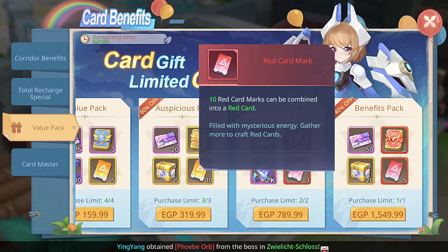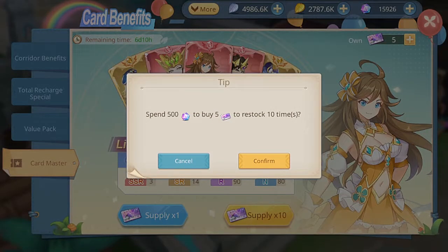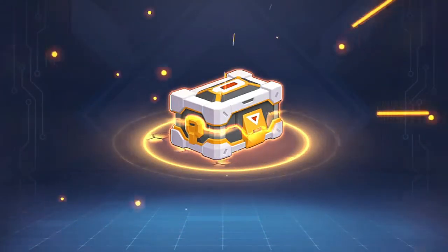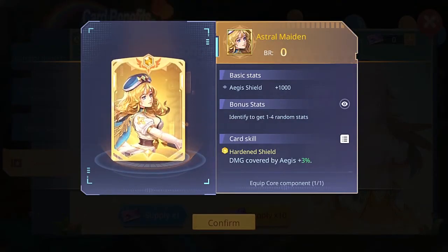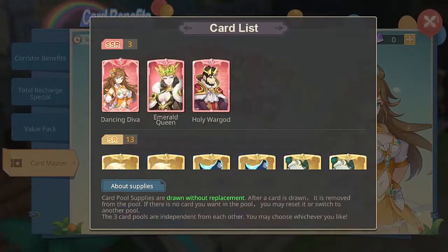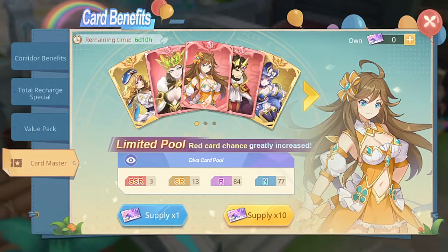I'll be explaining the red card mark in the next video related to the whole update. The last tab is card master, where you can buy cards and get random item cards including one specific big one. If you click on it you'll be able to see what items and cards are available.